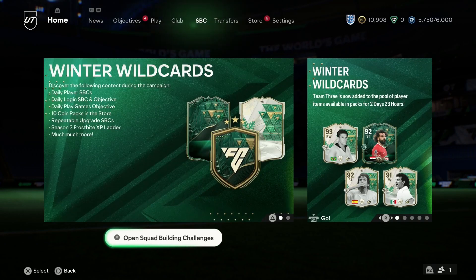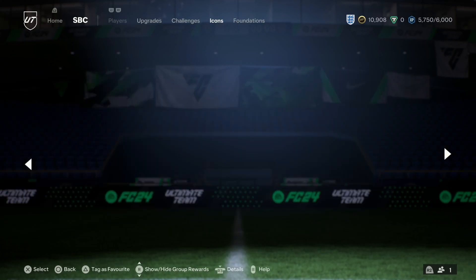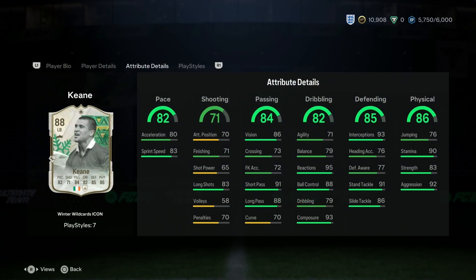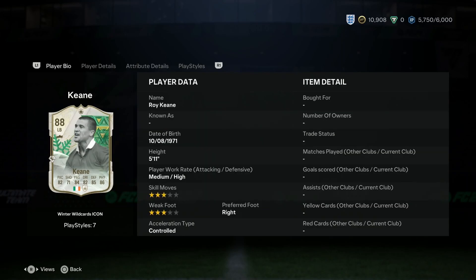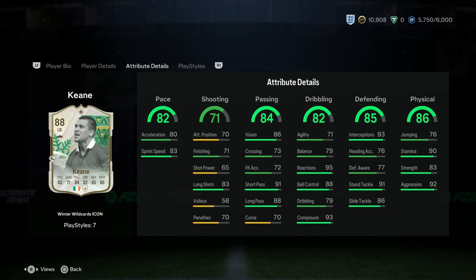We've also got an 84 by 3 to claim. Let's head over into the SBC because I want to talk about a certain card — it's an icon, and it is Roy Keane, released today. Things I don't like: he's a left back and he's still right-footed with three-star, three-star. They should have given him extra weak foot to make him more usable. However, he does have alternative positions of center mid and left mid. The stats — he's not the quickest, but at DM or center mid, 82 pace isn't terrible. Shooting's poor, decent passing, good dribbling, good defending, good physical.